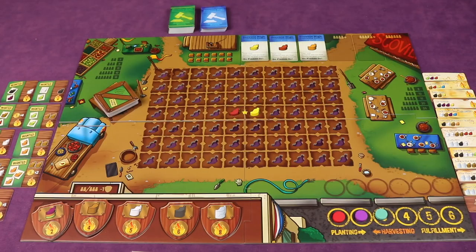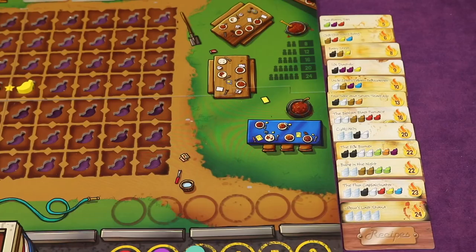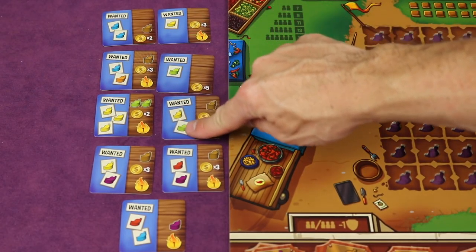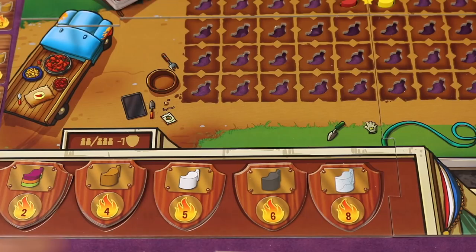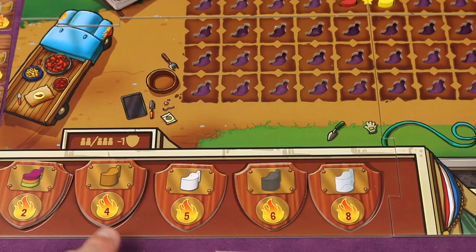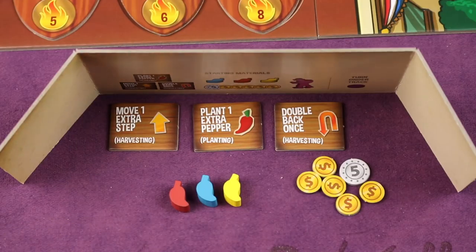Here we have Scoville set up for three players. One of the main ways to score is to gather different types of peppers and then turn them in for recipes for certain points at the end of the game. You can also turn in peppers at the farmer's market for coins, sometimes coins and points, and sometimes coins, points, and other peppers. You can also get an award plaque for planting a specific pepper type in the field, which will be worth points at the end. Everyone gets a shield to hide their peppers, coins, and special tokens.